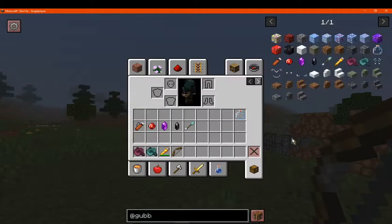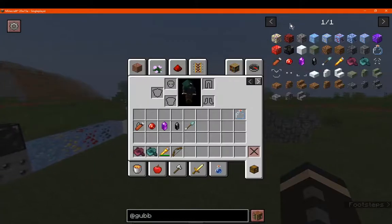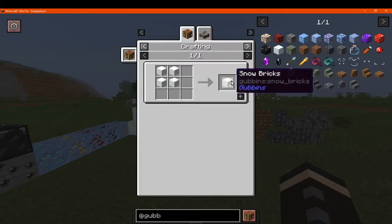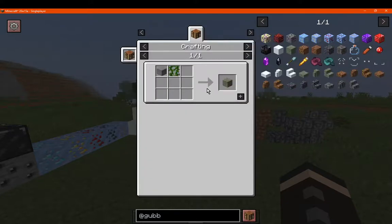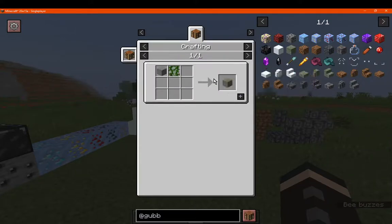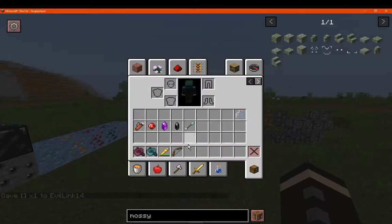We'll start with the blocks, such as the snow bricks, which are just snow blocks crafted like so or in a stone cutter. You've also got some mossy stone, which is made with stone and vines — not cobblestone and vines, which is what you'd typically get with mossy cobblestone.